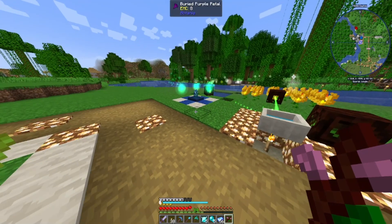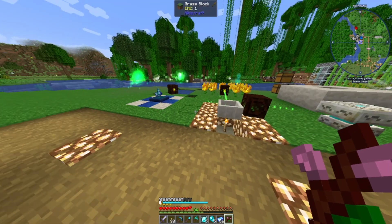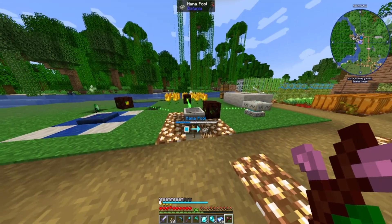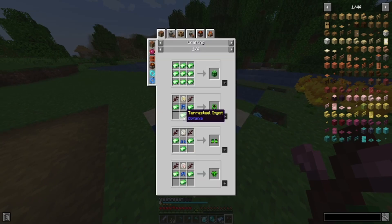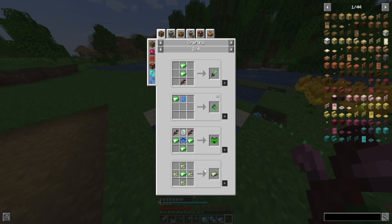That is going to deplete my mana pool pretty fast. I'm sure it's half a mana pool like it's so - terra steel is half a mana pool. So we have two terra steels. With the terra steels, we're looking to upgrade my armor - it's going to be expensive to upgrade my armor but we are going to upgrade it.